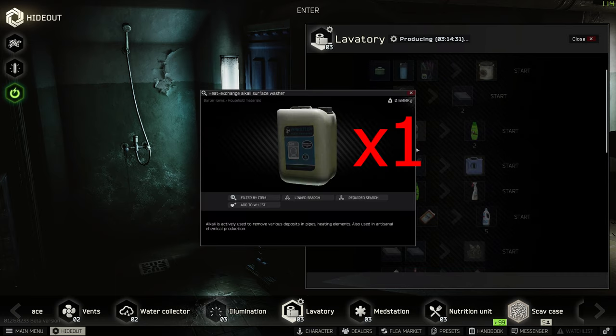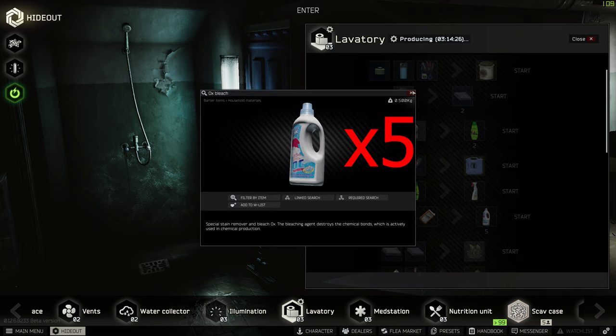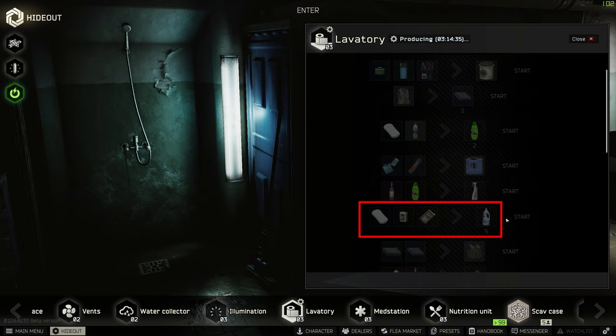Another quick trade: heat exchange alkali surface washer x1, soap x1, and sodium bicarbonate x1, all turns into ox bleach x5. This is available at lavatory level 2, and this ties back to my last video about underrated barters — it just makes the TV rig even cheaper to craft. For more info about that, check out the underrated barters video, and a link to that will be in the description.